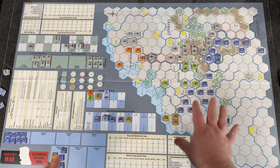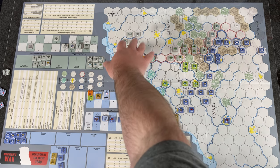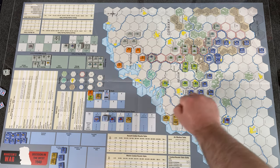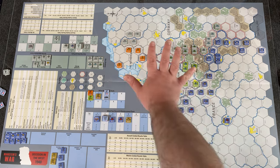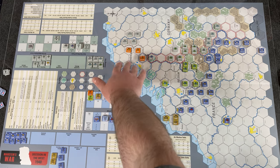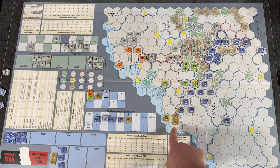I have the map set up here with a semi-historical beginning based on the German side, with Army Group B, Army Group A, and Army Group C, and the Panzers. You can see Germany on the map, the playing area, holding boxes, the Dutch Netherlands, Belgium, France with a lot of French units, and some British Expeditionary Force units.